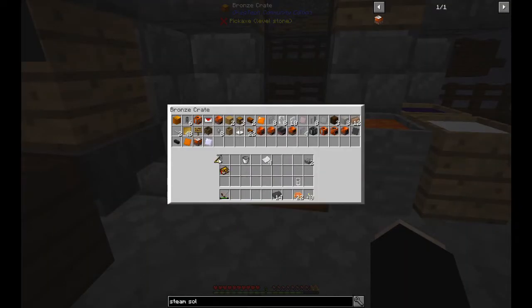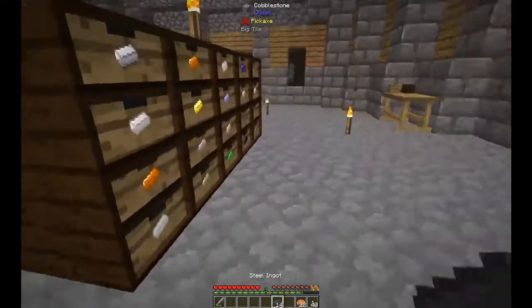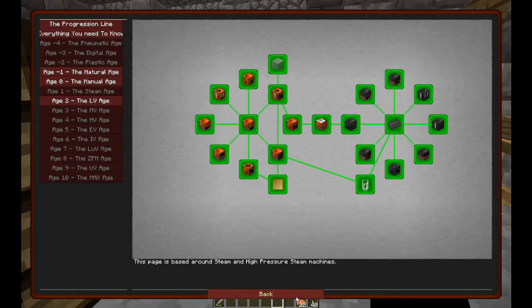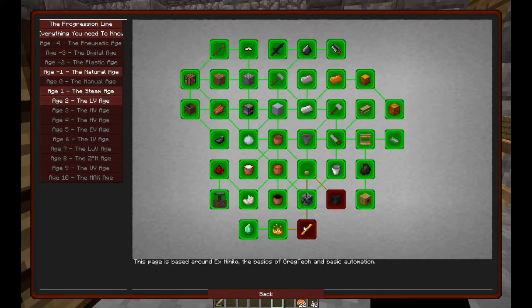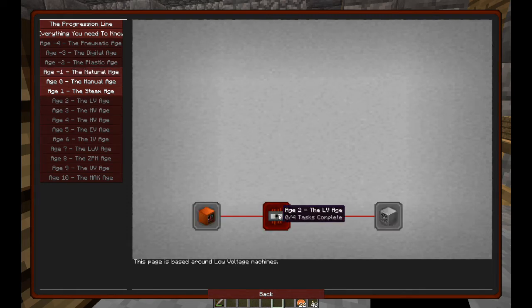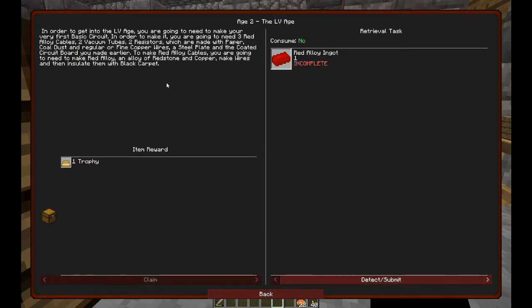I want to just clean up my inventory a little bit. So this is the whole picture for now - H1 is done. H0 - we have to do the blazes. H-1 we've done the bonfire, so we can now go into the low voltage age.